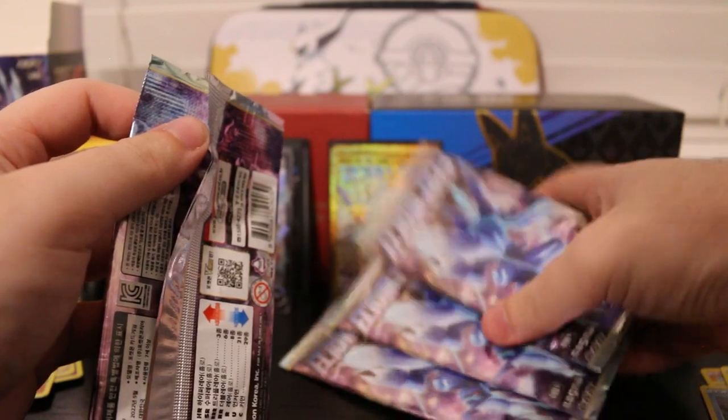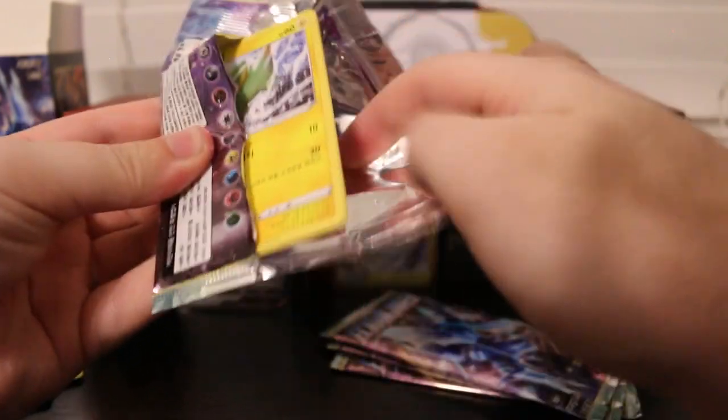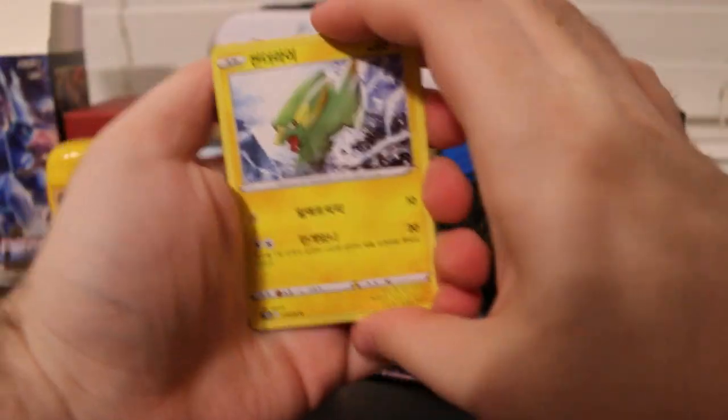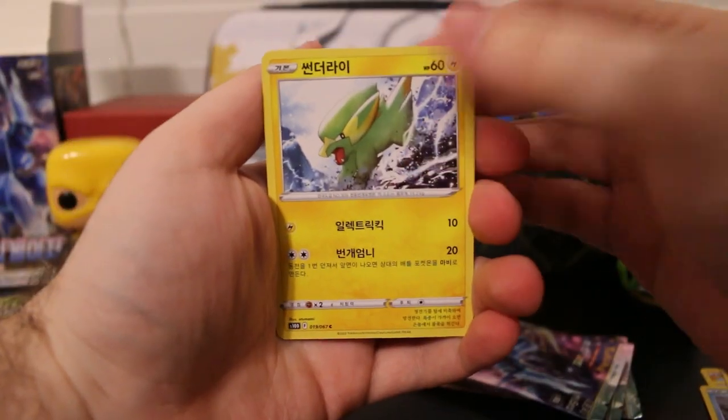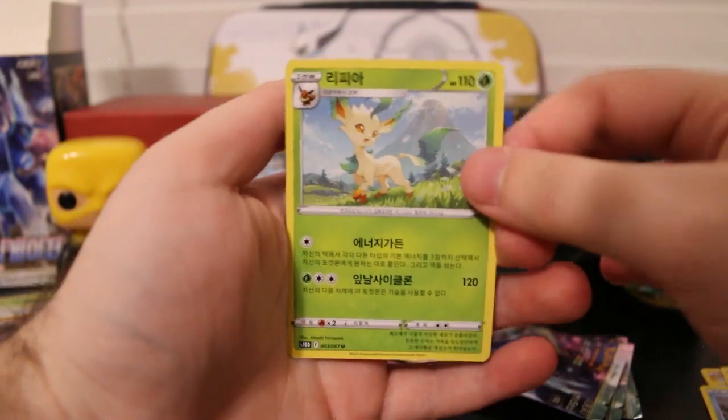How many packs we got left? We got four packs left. Let's see if we can pull some extra V cards or any other Secret Rares — anything good, more holos, anything would be super cool. We got Electrike, Sudowoodo, Drifloon, Hisuian Braviary, and a Leafeon.